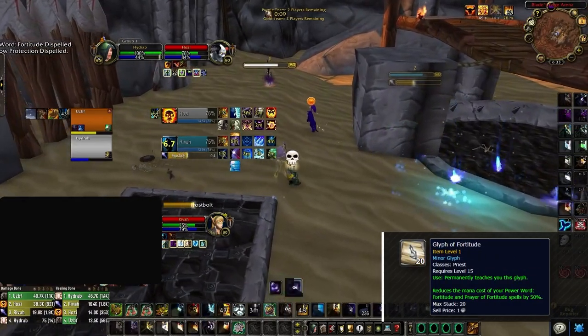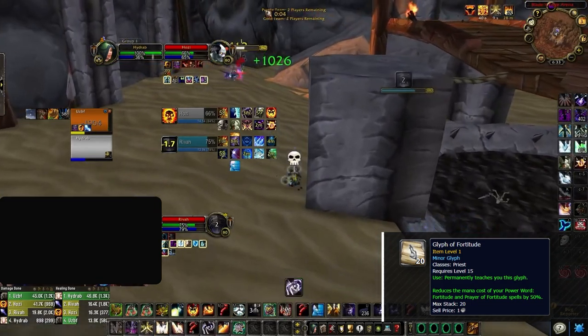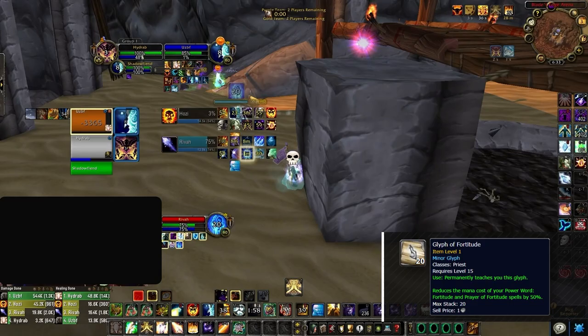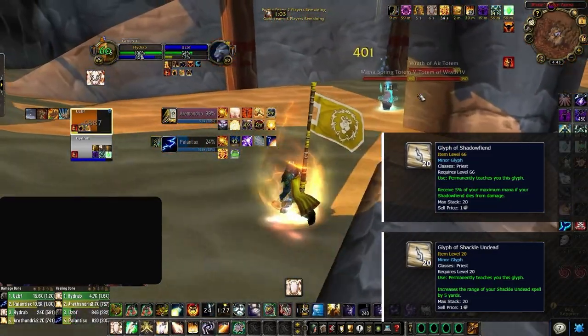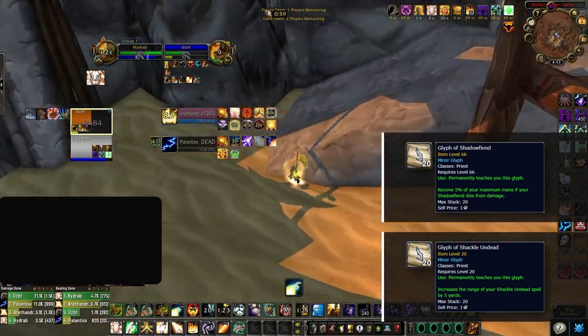For minor glyphs, make sure you get Glyph of Fortitude. You'll often find yourself rebuffing Fortitude on teammates mid-arena due to purges, and since it's incredibly expensive this glyph is needed. The last two minors we recommend are Glyph of Shadowfiend and Shackle Undead — these are not too important, so if you're lacking gold don't sweat it.